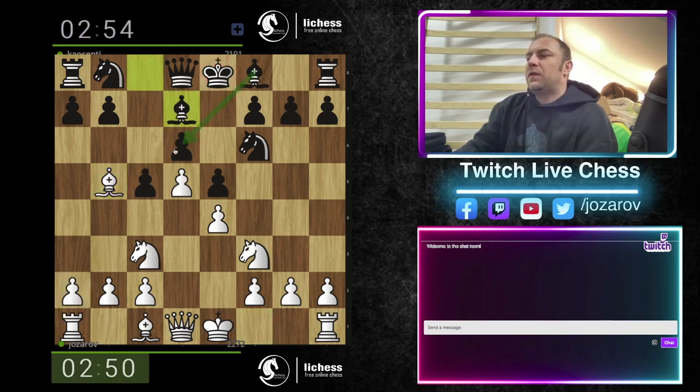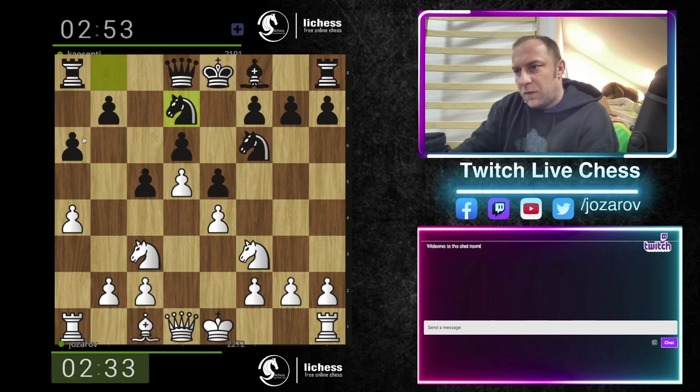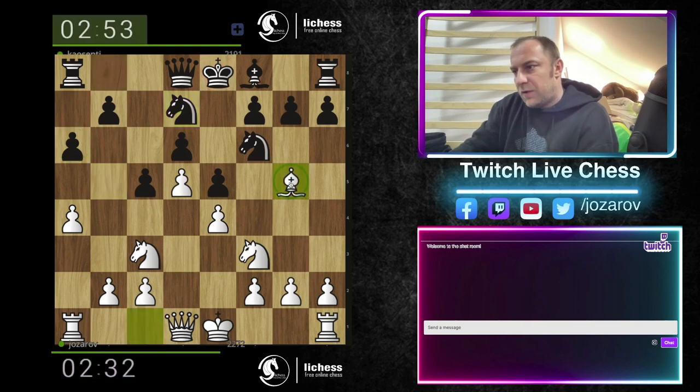So we're playing now bad bishop strategy against this bishop here. It's a bad bishop — we want to trade off bishops, we want to give up bishop for this knight, maybe continue with this knight against this bad bishop. Let's first fix the position, force him to weaken the pawn structure with a6, bishop g5.